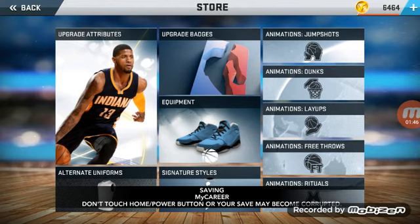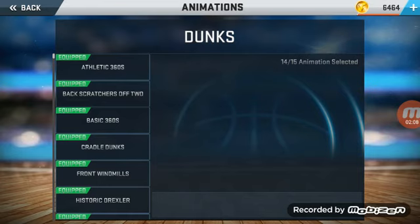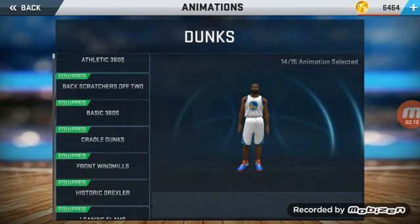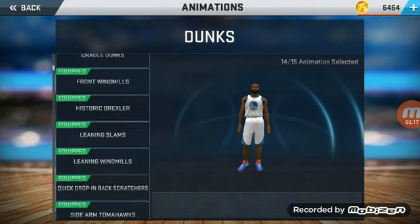Alright, so those are my jump shots. Now y'all gotta see the dunks, because y'all know I'll be yammin. You know I gotta have sharpshooter and sharpshooting, but I gotta have dunks too. You see me — I got the 360s, the back scratchers, basic 360s, cradle dunks, front windmills.